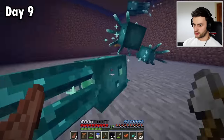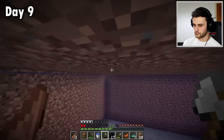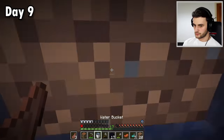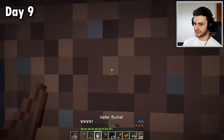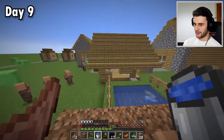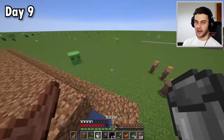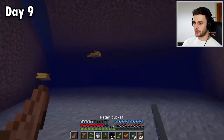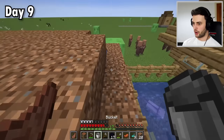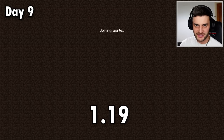I'm only trying to get a pink one. Stupid glow squids are taking up all the mob cap. A pink one has spawned! In 1.17, glow squids and axolotls shared the same mob cap, but in newer versions they don't anymore. I've successfully got two of each, so now I can upgrade to 1.19.